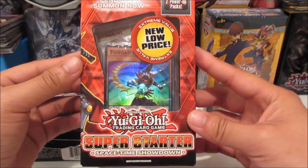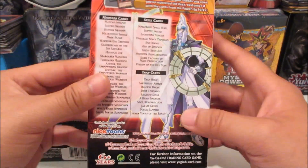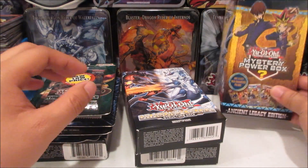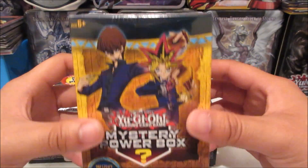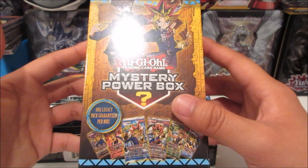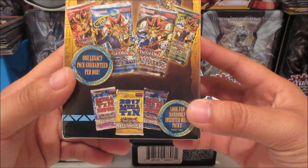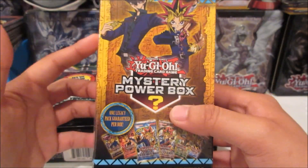Same goes with this one - new low price Super Starter Space-Time Showdown, which was the starter deck for Pendulums. I can't believe they actually found these; they're so old. One of my friends also found a Mystery Power Box Ancient Legacy Edition - I cannot find this anywhere. We get five booster packs: four booster packs and one legacy pack, plus a chance at a free random inserted Megaton Pack. Really exciting!